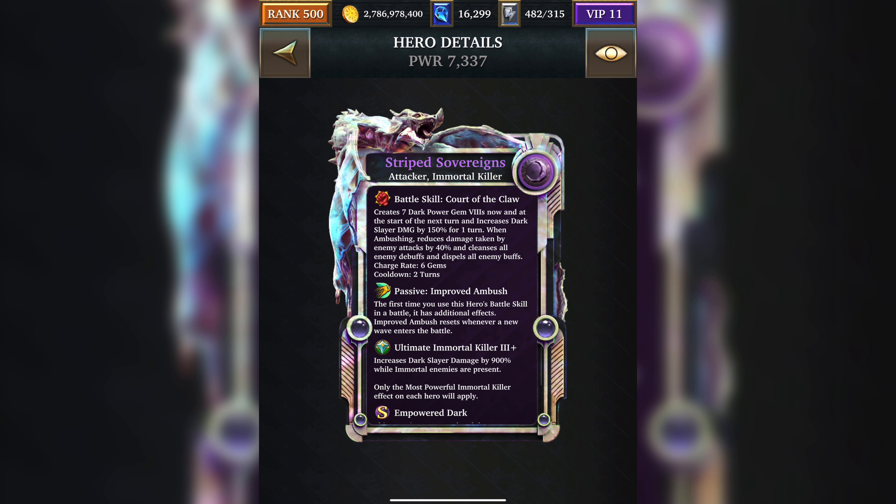Let's look at this Battle Skill more in depth. It's going to create 14 Power Gems over 2 turns — 7 the first turn and 7 the second turn. It also increases Dark Slayer's damage by 150%. Now that increase you can actually obtain from Metaverse Master, so that's nothing special. You can just add Metaverse Master to your deck and get 150% damage increase. The 7 Dark Power Gem 8s over 2 turns is also nothing special — Metaverse Master will give you a full board of Rainbow Gems that will crush, plus it creates other Power Gems as well.